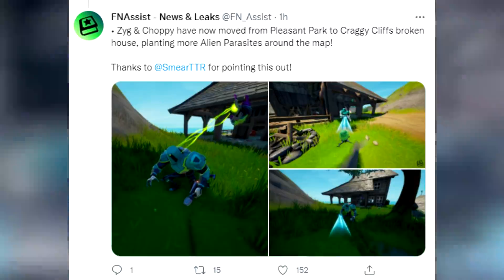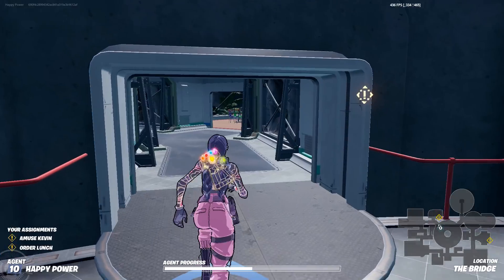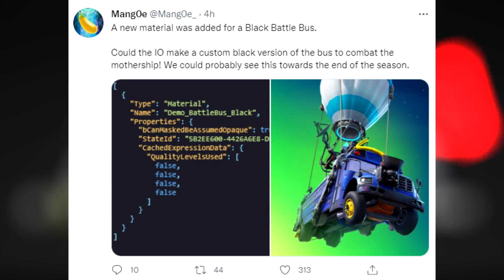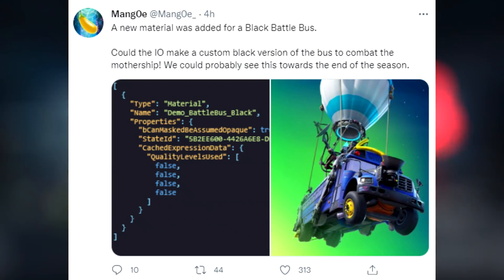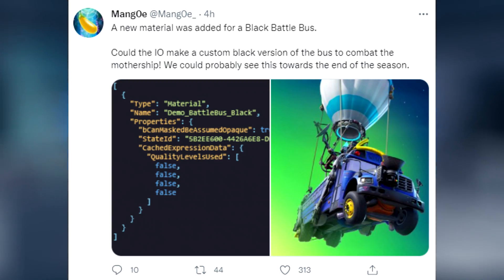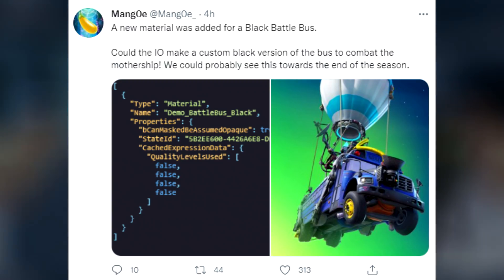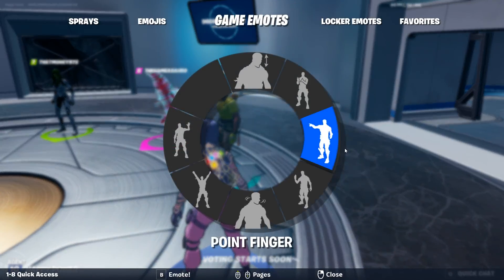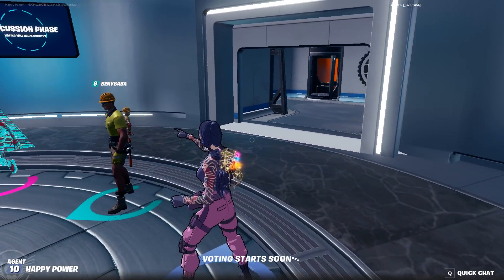Zig and Choppy have now moved from Pleasant Park to Craggy Cliffs, planting more alien parasites around the map. Also, a new material was added for a black Battle Bus — the IO may be making a custom black version to combat the mothership, likely coming towards the end of this season.